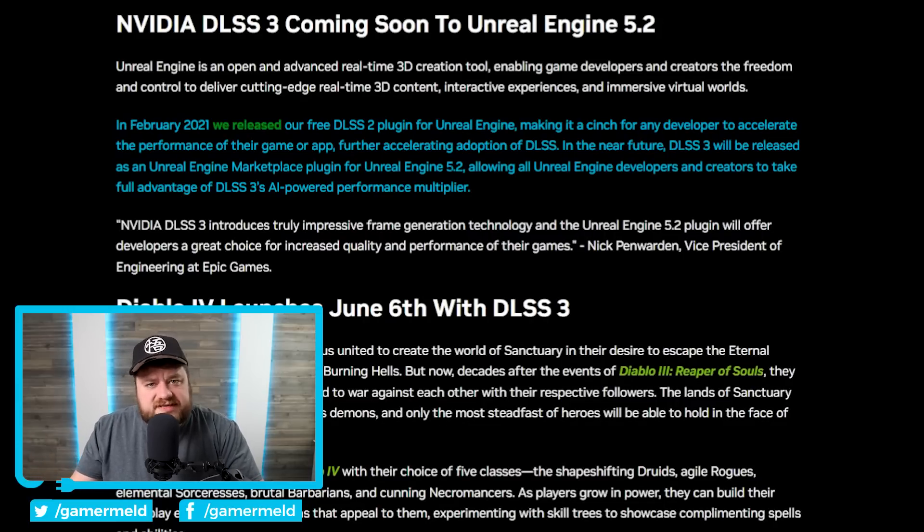Quite a few announcements here, and it's interesting to see DLSS3 coming along so fast. AMD is preparing their FSR 3.0, which is set to come with frame generation. DLSS3 is only supported on Nvidia's newest RTX 40 series cards, so if AMD is able to add frame generation support to not only their 7000 series but older GPUs as well — and potentially Nvidia GPUs like their other FSR — that would be a massive blow to Nvidia. But time will tell.